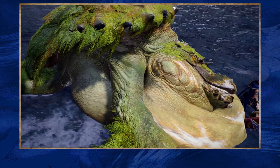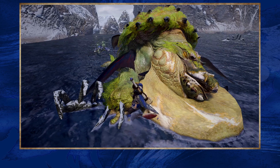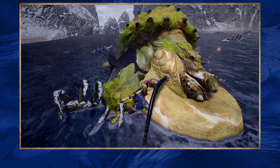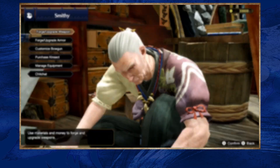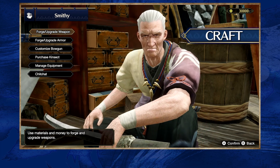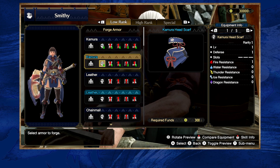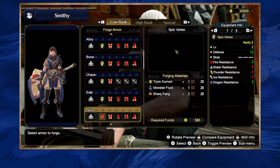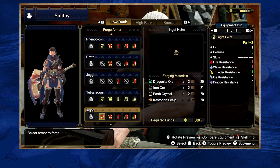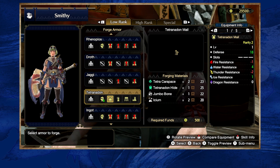After a successful hunt, make sure you carve the monster to acquire valuable materials useful for progression. In Monster Hunter, your character's progression is tied to your gear, which is mostly crafted from monster parts. Once you've returned to Kamura Village, visit Hamon the Blacksmith to start crafting weapons and armor. Each armor piece comes with stats and skills based on the monsters you've hunted. This, coupled with your own hunting experience gained from each quest, will make you a better hunter each time.